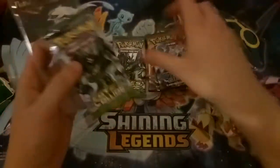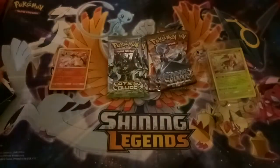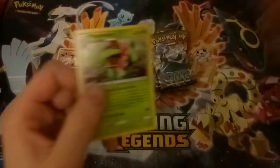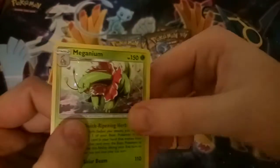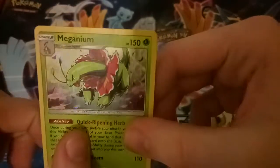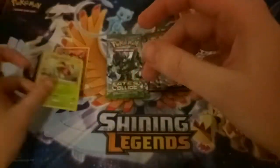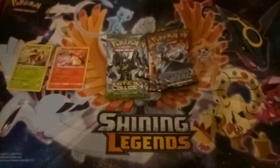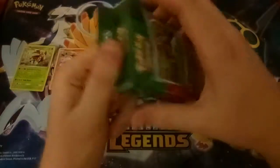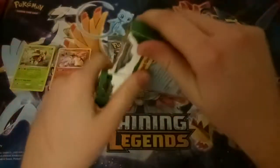Another two Steam Siege and a Fates Collide. Oh well — again, about what you expect. Let's have a look at Meganium. Look at that nice little swirl there. Always love seeing those — the swirls are always very pretty. Let's keep going and open them all up. I think they're pretty much all going to be Steam Siege and Fates Collide, which is quite disappointing in all honesty — both X and Y packs for a product that just came out.